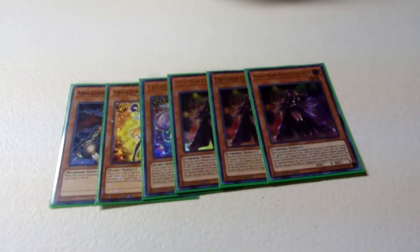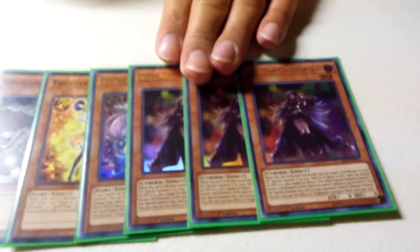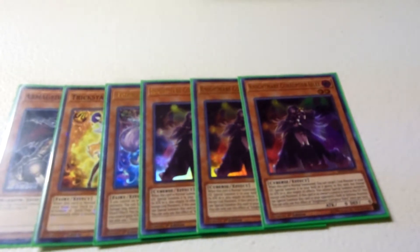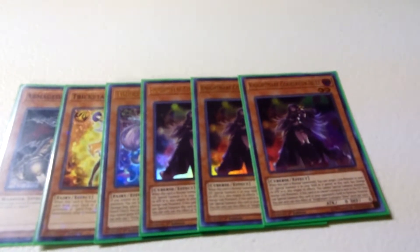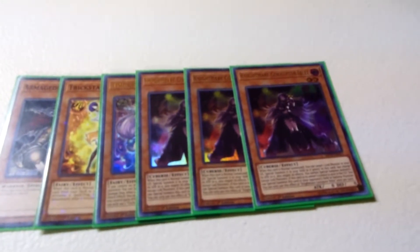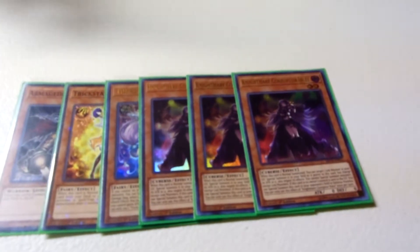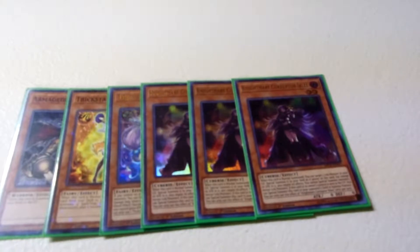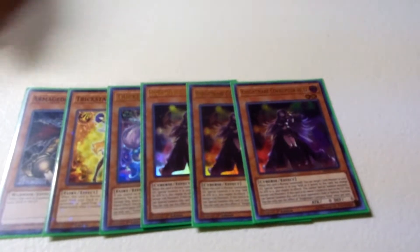Finally for normal summons, Triple Iblee. This card's insane! On normal summon, because of its effect, I was able to win a couple of games. You normal summon it, then you target a Link monster in your graveyard and special summon it to the field with its effects negated and its attack goes to zero. You summon it such that it points to Iblee, and then you can use it for Link fodder. It's amazing. This makes Borrel Sword so easy after turn two. So those are the normal summons — just six. You don't really need more than that in 45, because you do run a lot of extenders.